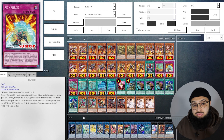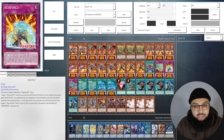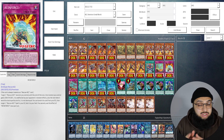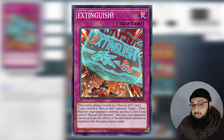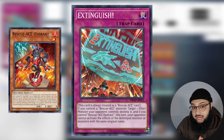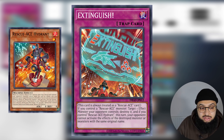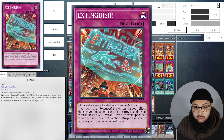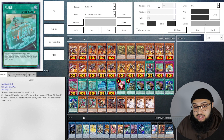Next up is Reinforced, the new trap card coming out in Cyberstorm Access. When Amazing Defenders releases we won't get this card just yet, but from testing it adds a lot of consistency and recursion, since it can set a Rescue-ACE spell from the graveyard during the opponent's turn. Extinguish allows you to pop a face-up effect monster, and if Hydrant is on the field that monster's effects can't be activated for the rest of the turn. In weird scenarios against cards with soft once-per-turns, you can use Extinguish to shut them off for the rest of the turn.